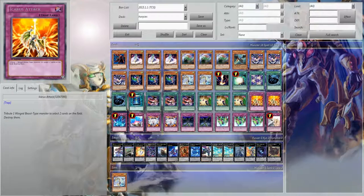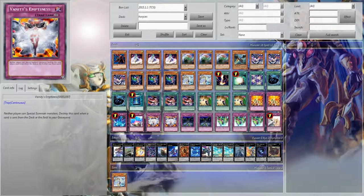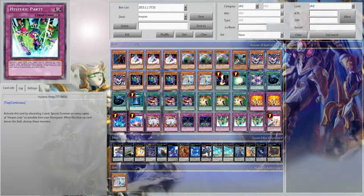I'm running two Icarus Attacks. Some people may not choose to run this, but I like it as a defensive, offensive-based kind of card — kind of like how you play Fire Lake, you want to blow stuff up. One Torrential, one Compulsory, double Vanity's Emptiness, double Fiendish Chain, triple Hysteric Party, one Warning.